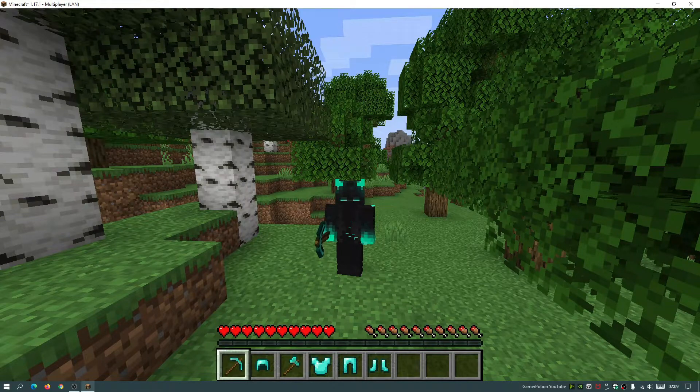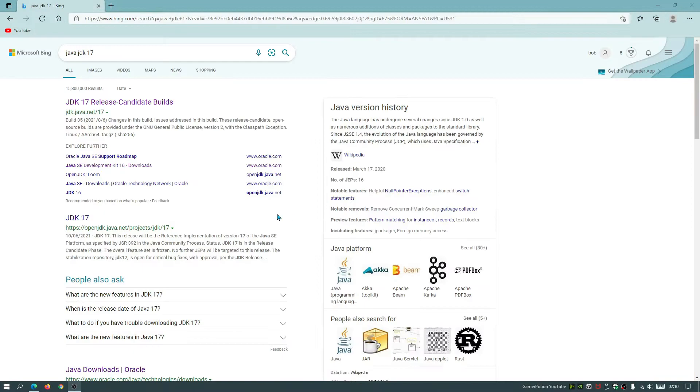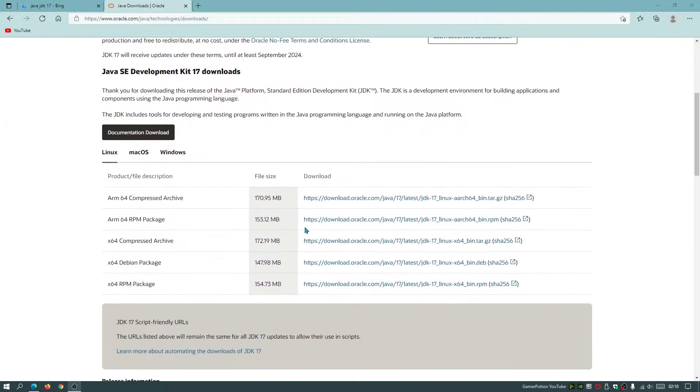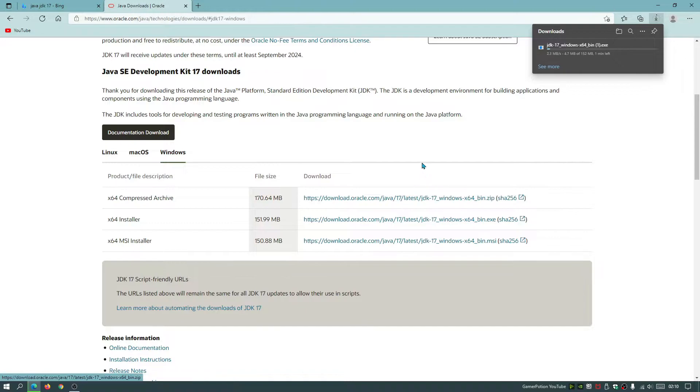Now I'm going to show you how to download and install Forge for Minecraft Java Edition 1.17.1 and the JEI mod. First, we need to install Java because we need it to open the Forge installer. Open your browser and search for 'Java JDK 17' — that's the latest release. Scroll down and click the Oracle.com link. On a Windows machine, click Windows and download the x64 installer, which is 152 megabytes.